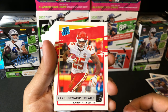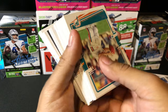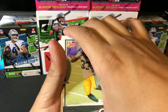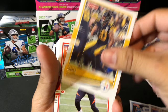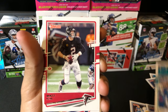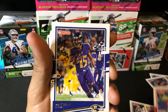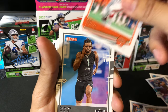We have a rated rookie Clyde Edwards-Helaire — another sweet hit there. Dan Marino, Aaron Jones, James Conner, Tyler Boyd, CJ Henderson, Matt Ryan, Carlos Hyde, Kyler Murray, Marquise Brown, TJ Watt, Ken Anderson.